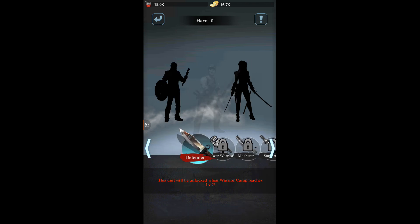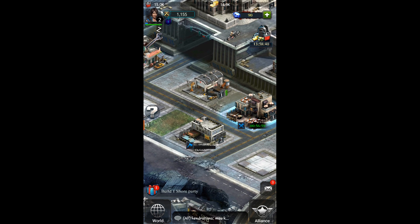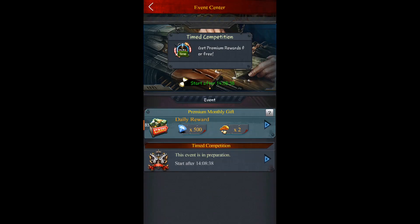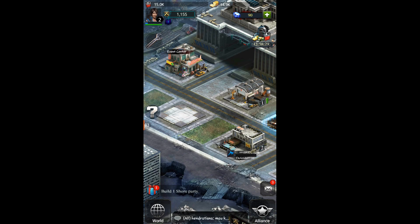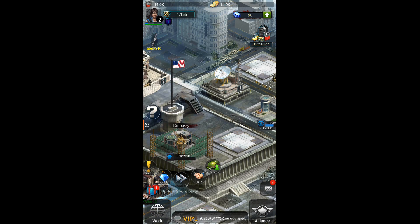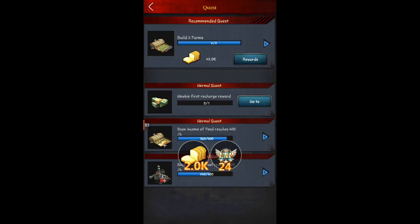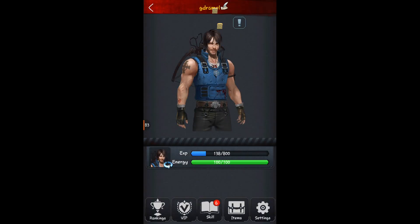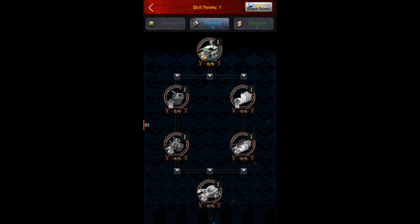How about training more guys? So let's try again. Okay, let's go here. Rewards. As usual, we go to skill points. Learn, learn, learn, learn. We have development — learn one.